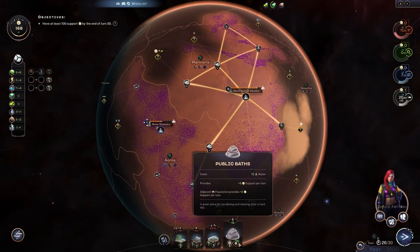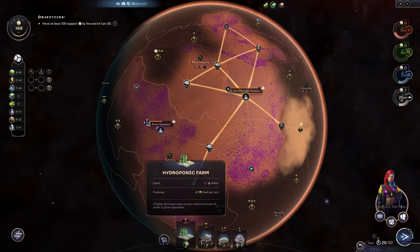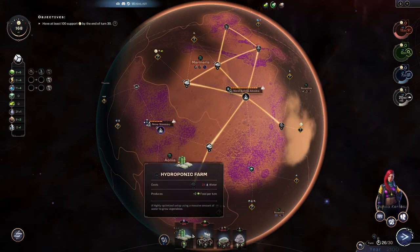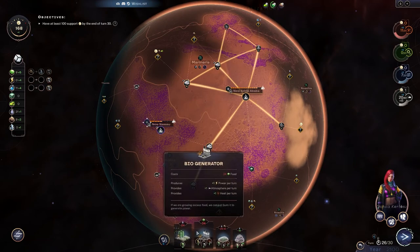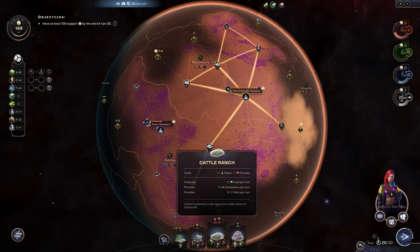Public baths — there's nowhere to put them right now so that's our answer for the water. We might as well score some atmosphere and heat points. Do we want to convert any materials? I guess we need food for the generator — and we only have four turns left.